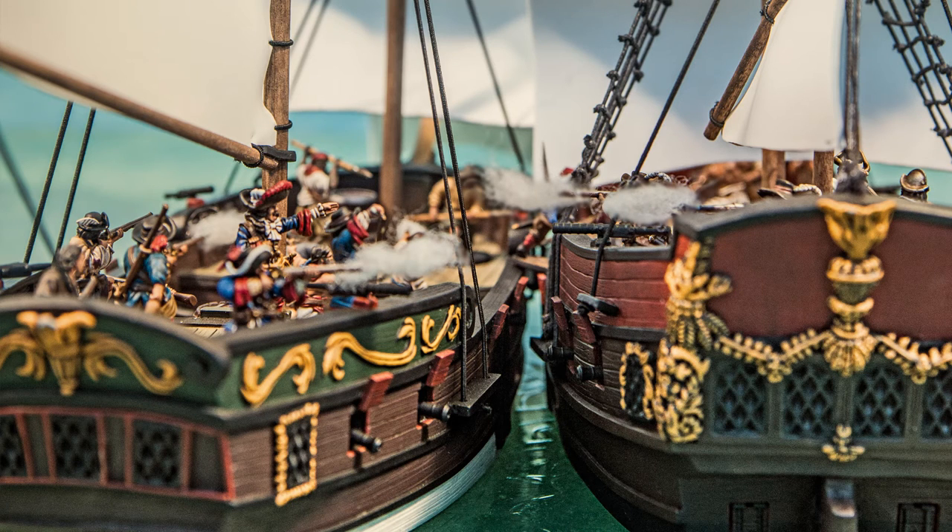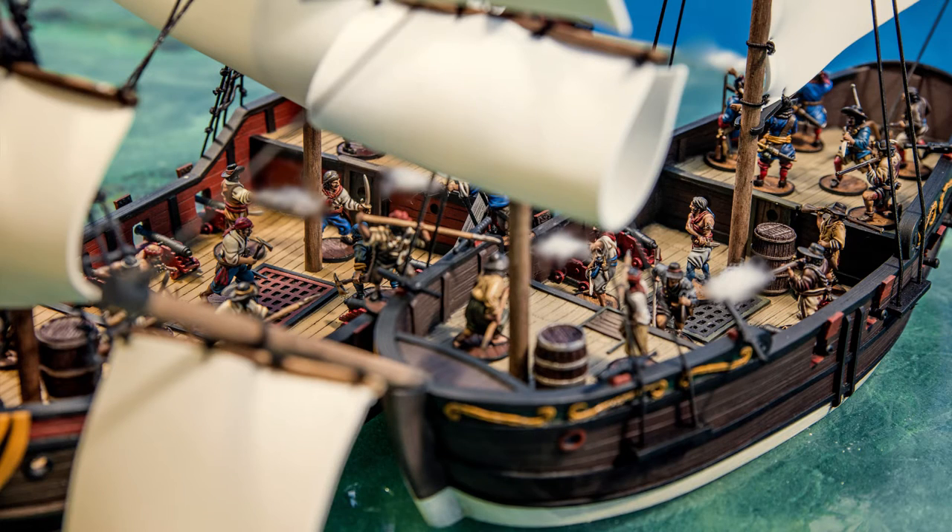The last standard action is throwing grapples. This is exactly what it sounds like — you're throwing grappling hooks. It can only be used while aboard a ship and ties your ship to another ship or a structure. This will be talked about in detail in Chapter 8, Ships.